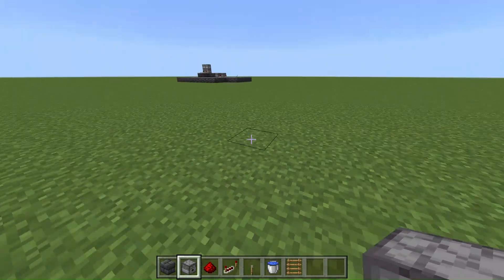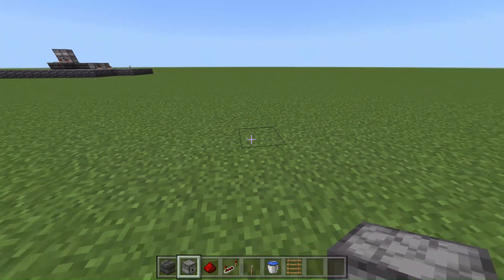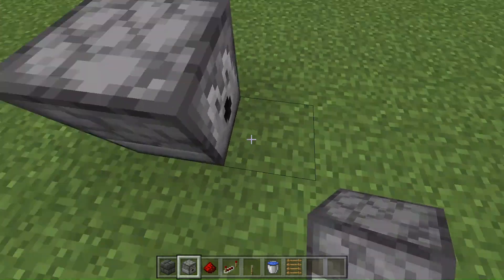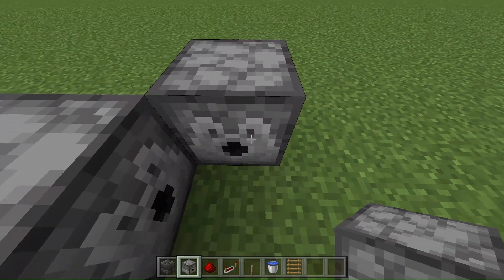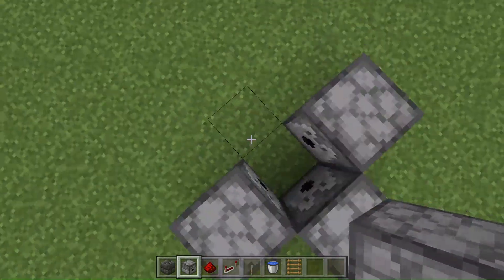Alright, so first you want to find a spot to build your redstone thing. You want to find a spot and then place one piston facing this way, another piston facing this way, and another piston facing this way. It should look like they're all facing into each other, except for this one facing down the middle.